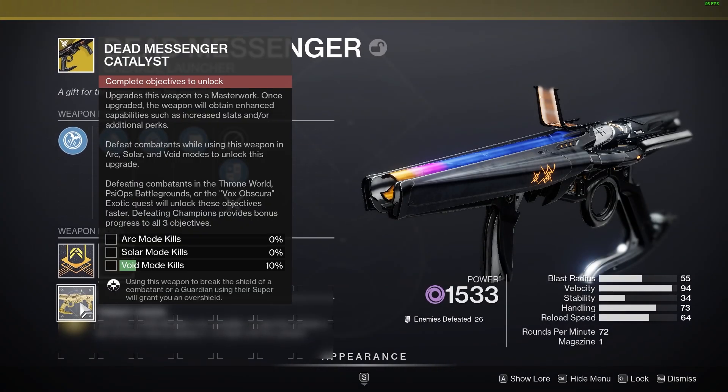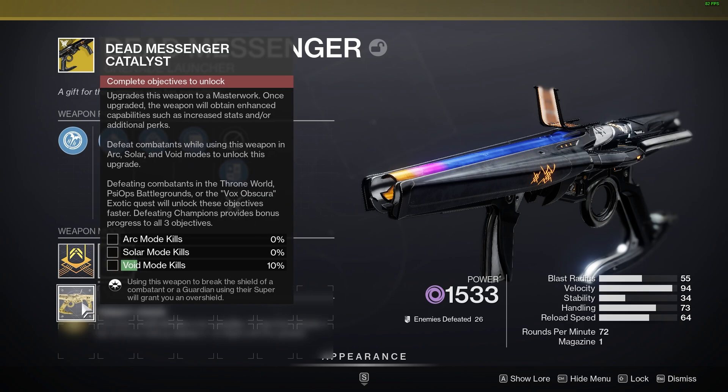For anyone curious, the catalyst perk is: using this weapon to break the shield of a combatant or a guardian using their super will grant you an overshield, making you a little bit harder to kill while using this weapon. It's unfortunately not auto-reloading like Witherhoard, but you can grab this progress very quickly using these methods, or the Last Wish method as well. I hope this video helped — thank you so much for watching, have a great day!